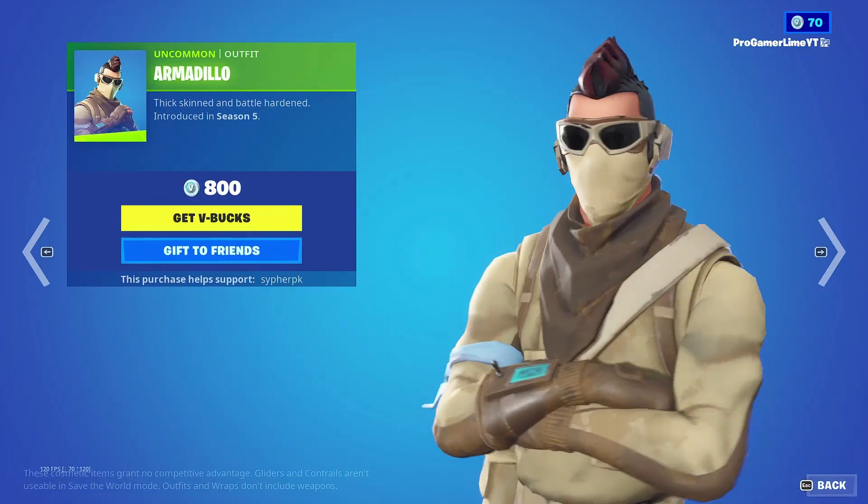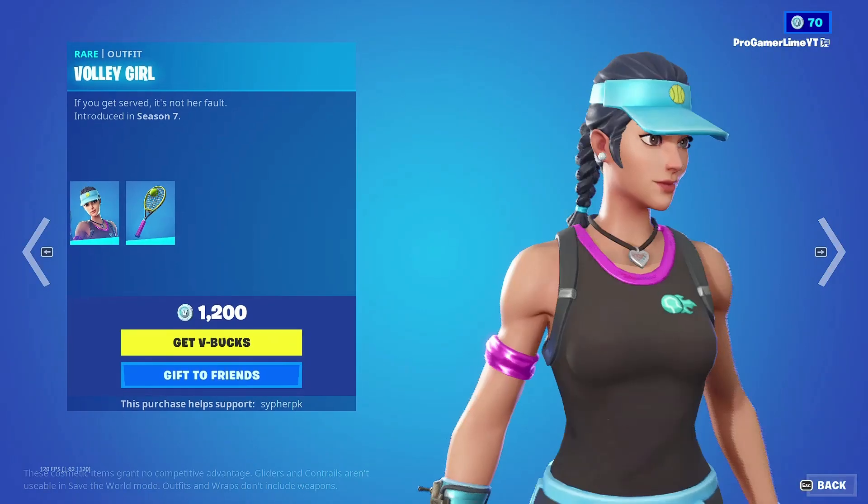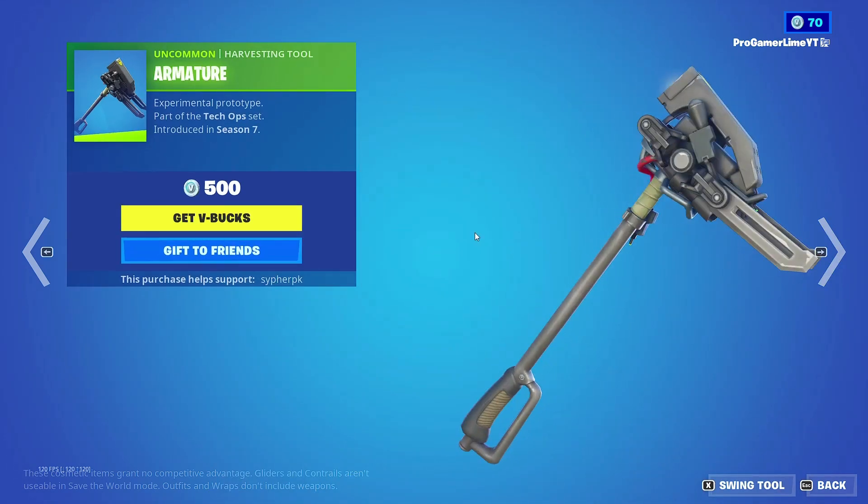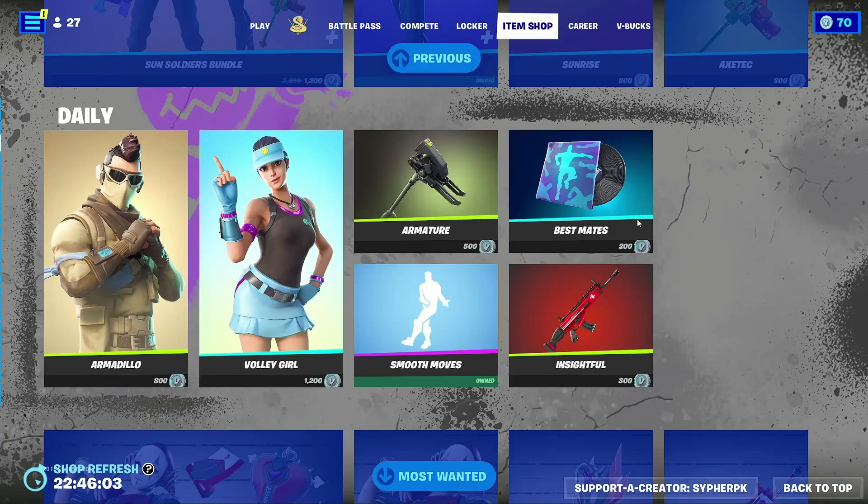We also have the Armadillo skin back along with the Volley Girl skin, with the Backling used rackets, along with the Armature pickaxe. As well as we also have the Smooth Moose emote back.